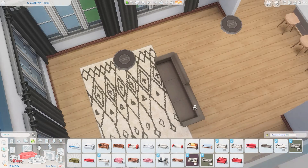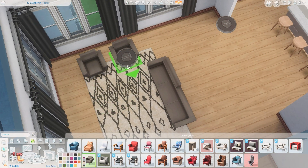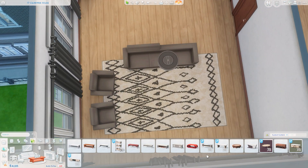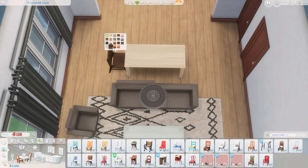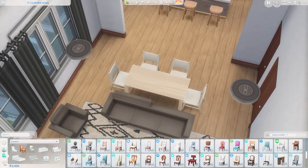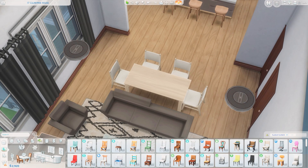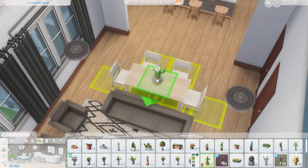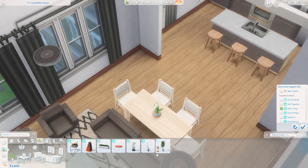I ended up just using base game furniture because the City Living stuff is interesting but I find it hard to use, whereas this is a little bit more realistic. This might be a staged apartment — I know I did one of those recently — but I was thinking this was a newly renovated place with the Sim already moved in. It's pretty clean and simple and I really like it. This style of apartment is something I enjoy and would like to have someday, because modern updated apartments are just unreasonably expensive. So making them in the Sims, I can kind of imagine that I have this space and dream about it a little bit.